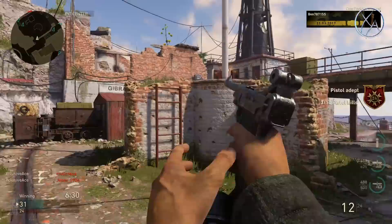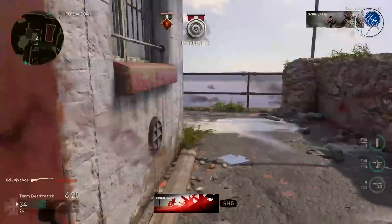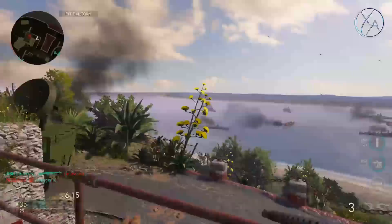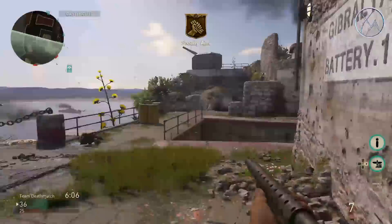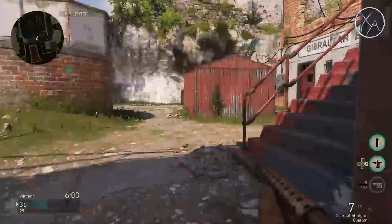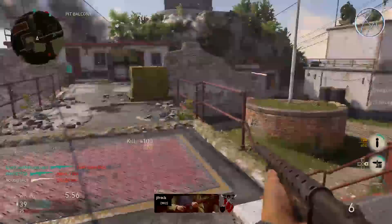Now let's hop into the incendiary shells. In case you don't know what they are, these are the shells you get when you use a shotgun combined with the Expeditionary division — kind of like your special weapon attachment, similar to the bayonet with Infantry or the suppressor with Airborne. You do have to manually load these shells, and when you shoot an enemy it lights them on fire and has a potential to burn them to death. This sounds really powerful on paper, but what a lot of people don't realize is this actually significantly reduces your ranges.